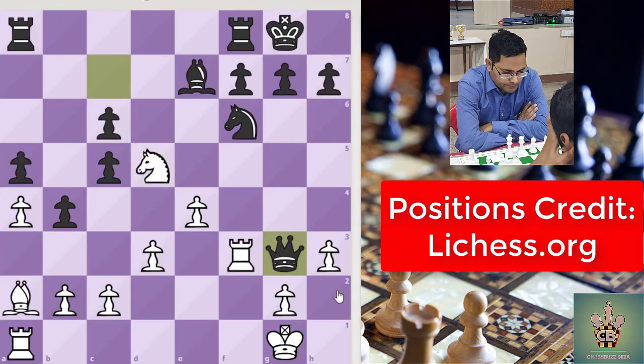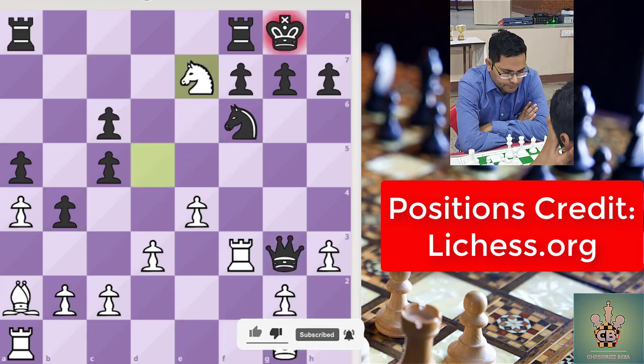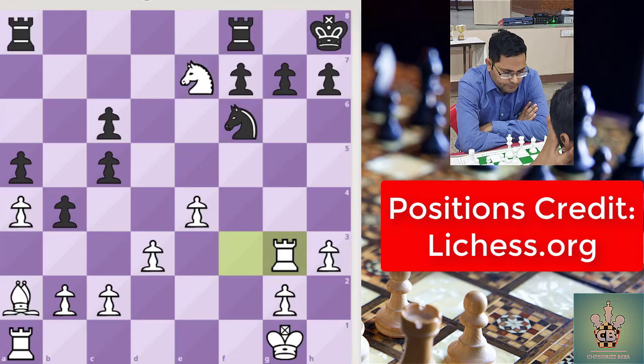One more — this is the last one for the video. You can think how white can take advantage of this. Black missed that intermediate check, and now white can take Rook to g3. Now you can see, if you compare the position, white is having an extra bishop in this position, which is quite enough to win.